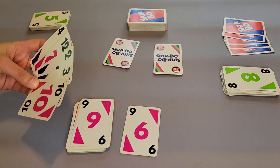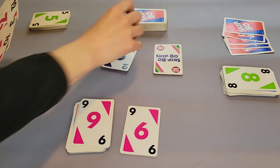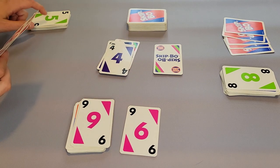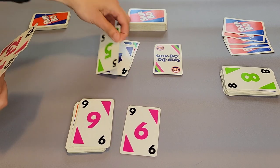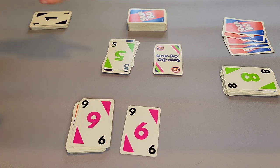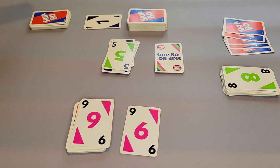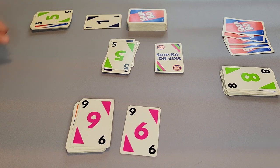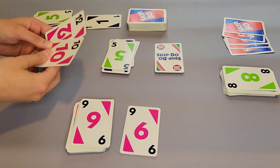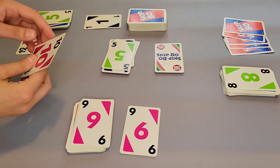Player number two can play some cards. Player two will play two, three, four, and as you can see we can use the top card from our pile that we're trying to get rid of. Flip over the next card — we can have up to four piles started, so I'm going to start a third pile. Flip over and it's another five. Now I don't have any other cards that can help me, so I have to discard one to end my turn. I'll choose to discard the twelve and play moves to the next player.